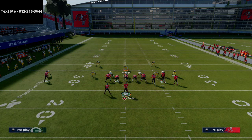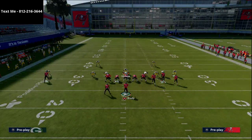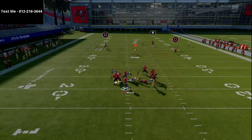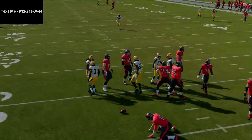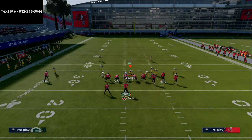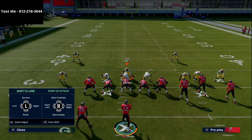To set this pressure up, we're going to spread our line and crash it out. Now if my opponent max protects, you're going to see he's able to pick up the majority of this pressure. As you can see right there, it's pretty much able to be picked up and that's not what we want to have happen.